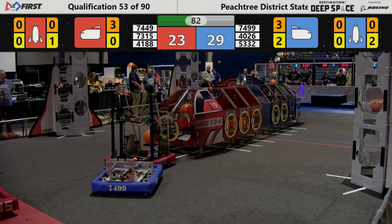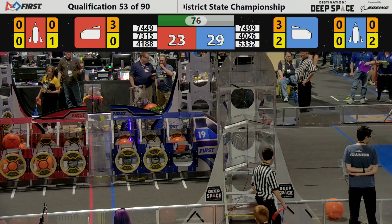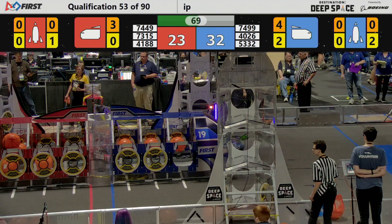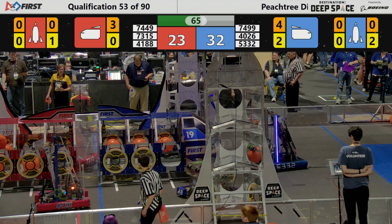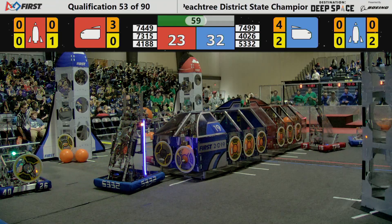Scoring three more points on the far side Blue, lining up another three points. Looking to put it into the middle and they score three more there. Here comes the Giganites one more time. ABAC Robotics giving them a little push around. However, 73-15 is successful in scoring those three points for the Red Alliance.